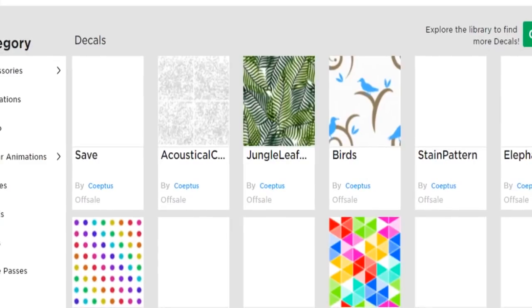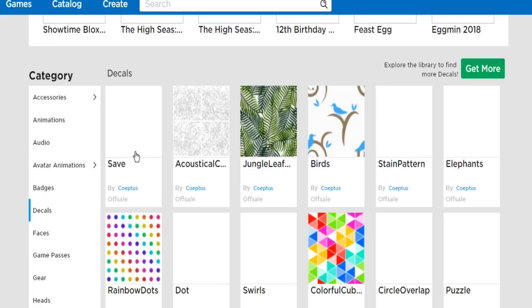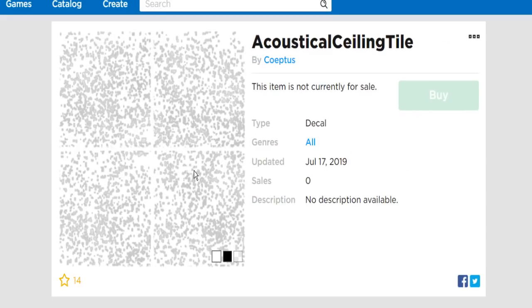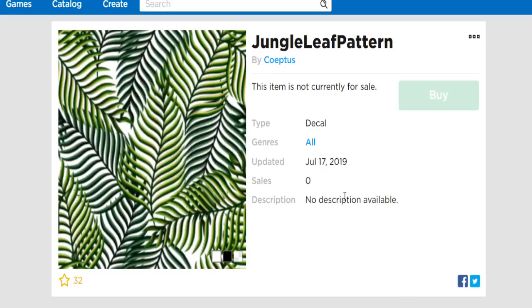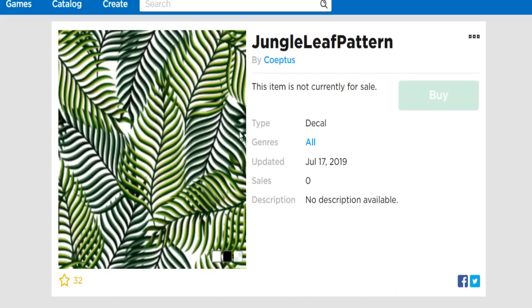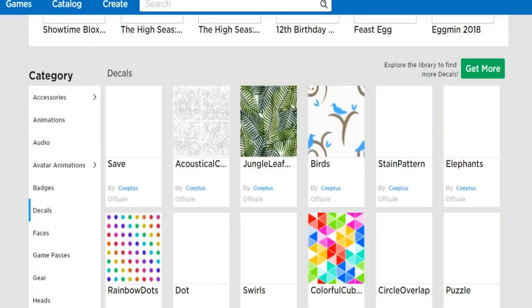I almost forgot - since we're on the topic of upcoming leaks, there are a few things in Coeptus' inventory that show us what else could be coming to the game. From the decals, there's an acoustical ceiling tile - maybe just another material because you can already color your ceiling, but this might be a texture specifically meant for the ceiling. We really don't have ceiling textures right now. We also have a jungle leaf pattern which came out July 17th - this is basically a month's worth of leaks. Aesthetic builders are probably screaming.